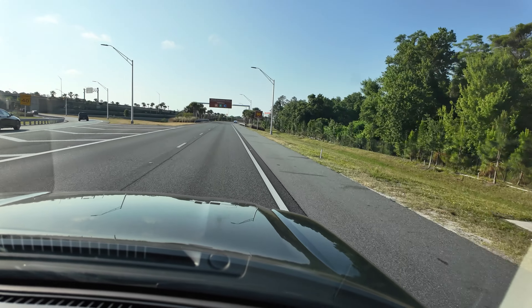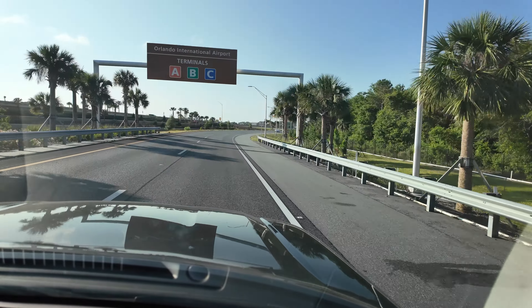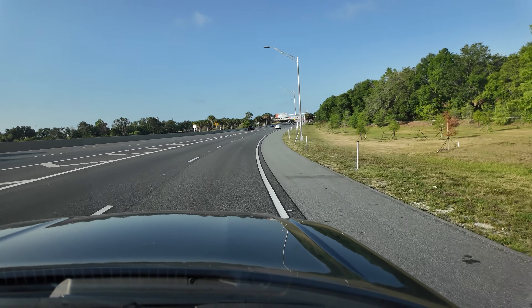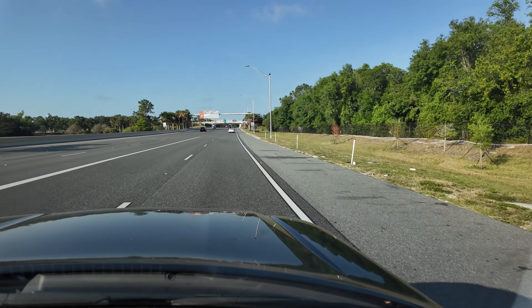There are multiple ways to get to the airport from Disney World or the Disney World Orlando area. We prefer to take Interstate 4 South until we reach the 528 towards the airport. It's a toll road, but we think it's worth it. We're now heading towards exit 11 that will take us towards the airport.